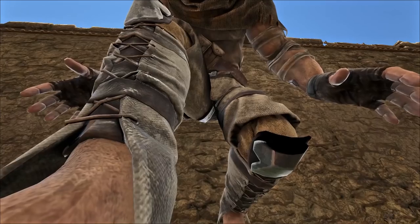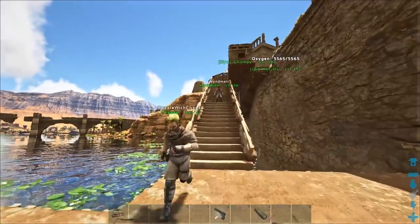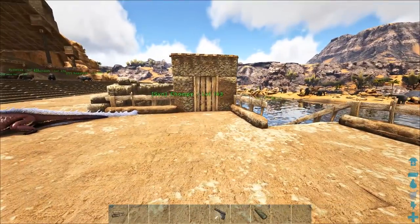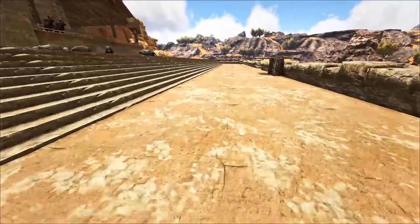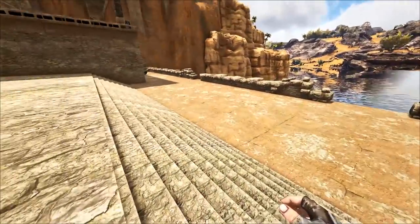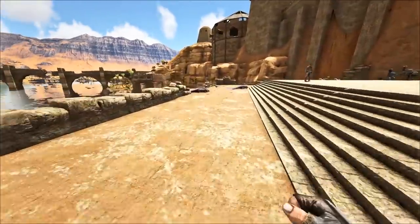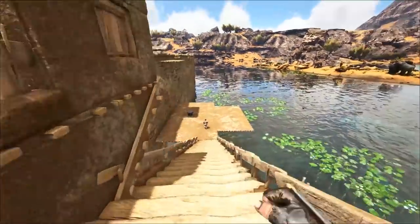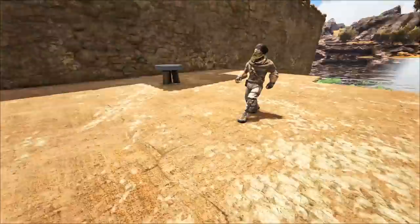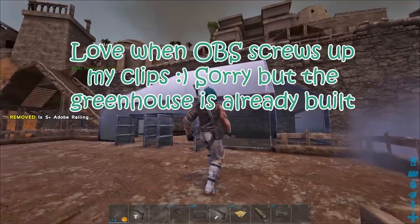Hey guys, welcome back to a brand new episode of ARK here on Ragnarok. Today we are building a greenhouse down below near the water. We placed down ceilings and covered up a lot of the area, which looks really good. We're planning on building some stuff on top of these ceilings eventually. The greenhouse will be almost like a hanging garden type thing, with pillars coming from underneath. Make sure you hit the like button if you're enjoying this, and let's go.